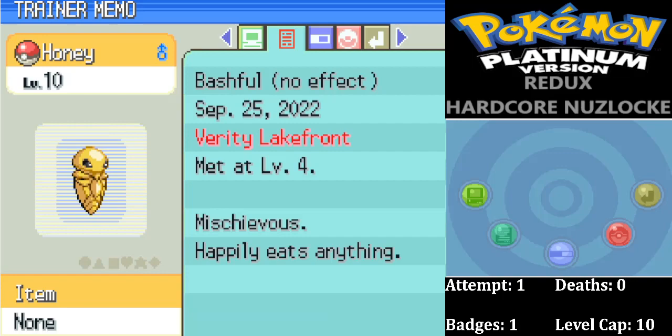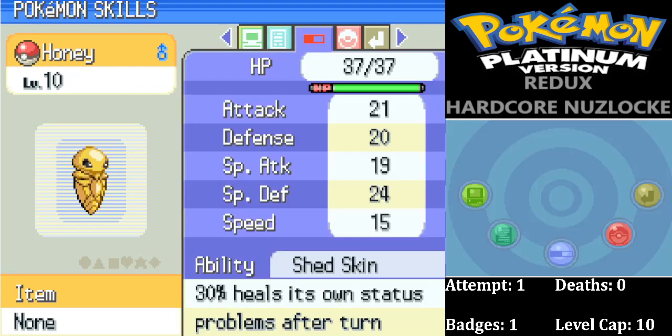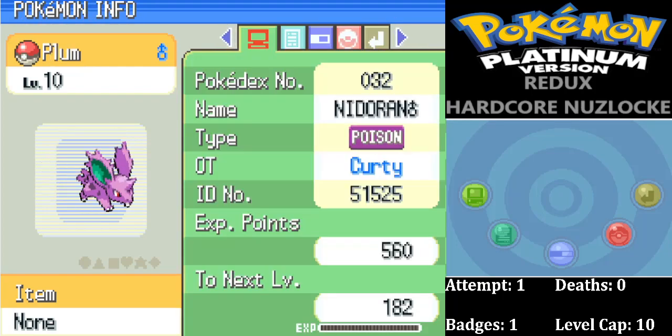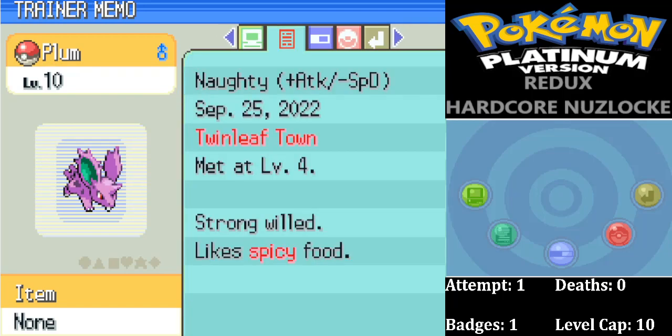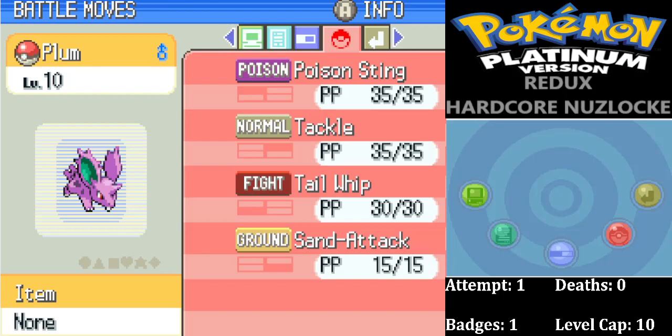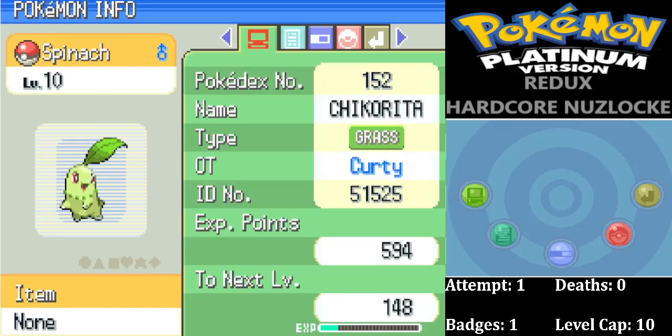Here's who we managed to catch along the way. We caught a Weedle at Verity Lakefront — Bashful Nature, which is absolutely fine. At level 10 it evolved into Kakuna. Currently has Shed Skin ability and knows Tackle, Poison Sting, Absorb, and Harden. We also caught a Nidoran for our Twinleaf Town encounter, named Plum — plus Attack, minus Special Defense, not a bad nature if you have attack moves. Has the Hustle ability, which can be both good and bad. Knows Poison Sting, Tackle, Tail Whip, and Sand Attack.